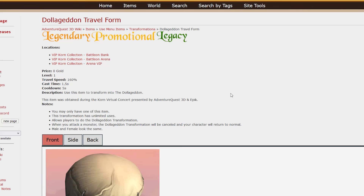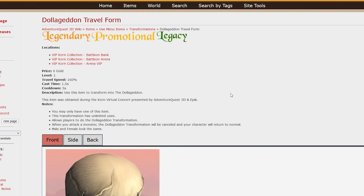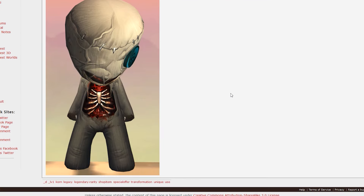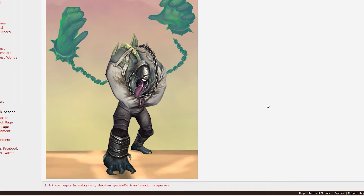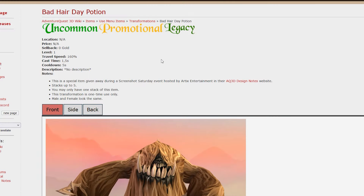There's also the Dalla Gaden travel form, which is one of my favorite travel forms actually. There's also the Freak on the Leash, which is another one that I really like.